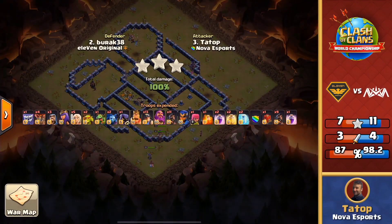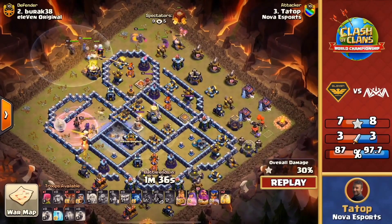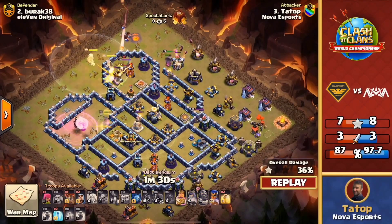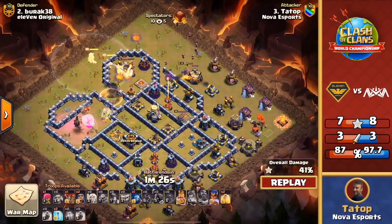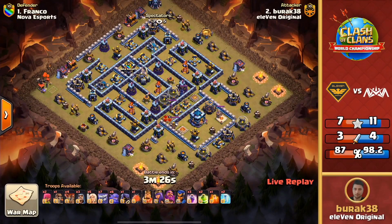There's gonna be plenty of time for the cleanup. The queen's gonna help grab the bottom buildings and there it is — the royal champion with just over 15 seconds gets that three star for Nova Esports! Nice three star from Nova — the pressure is all going to be on 11 Original coming into this next attack. Oh my goodness — 11 Original have to get a three star here, and then they're going to need defense on that remaining attack. This is such a wild war. That queen charge was massive going through the middle of that base — the king and siege barracks set the funnel over on the top side, and the hybrid went right in between — the classic, and it got it done.